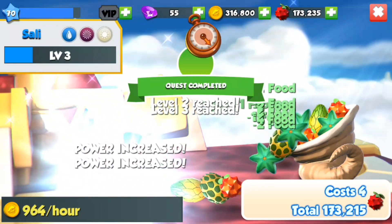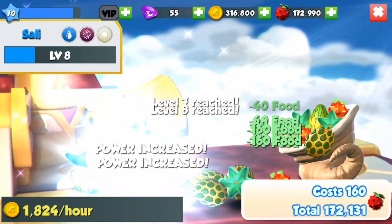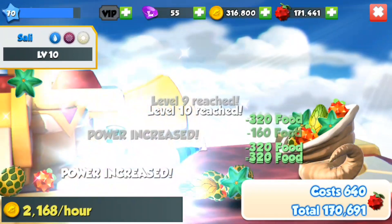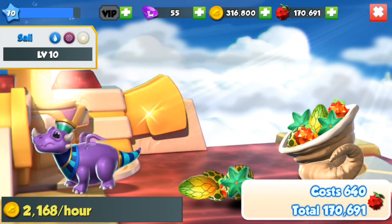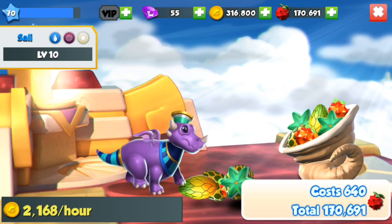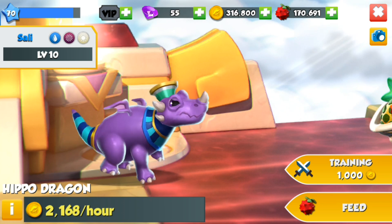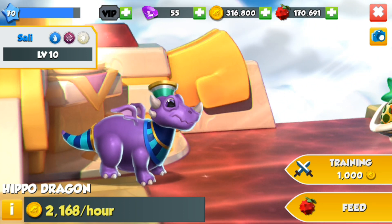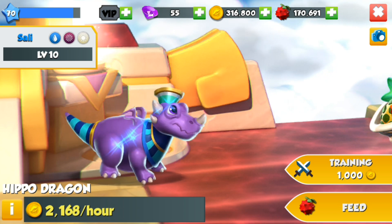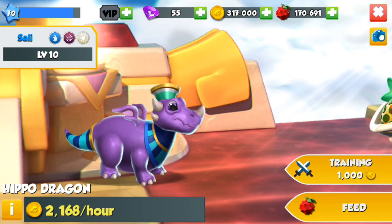He does look very weird. I'm not sure what the deal is with this big plant pot on his head. Why do you have a plant pot on your head? I know it's meant to be some sort of Egyptian clothing or stylized item, but it just looks like a huge flower pot. I can't handle it — such a ridiculous dragon. I mean, where else are you gonna see a hippo with wings? It's weird enough as it is.